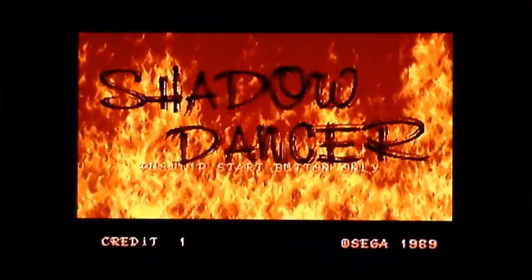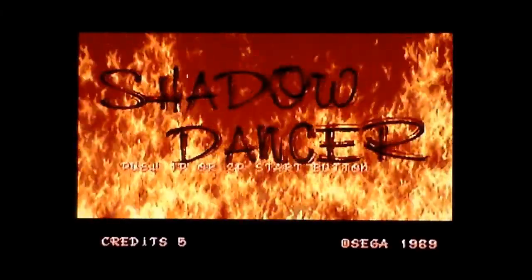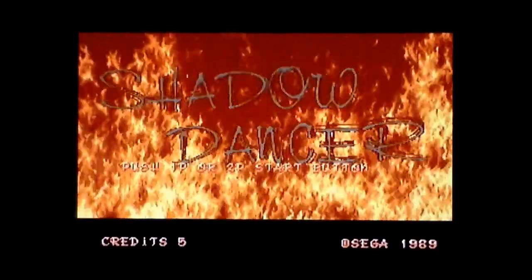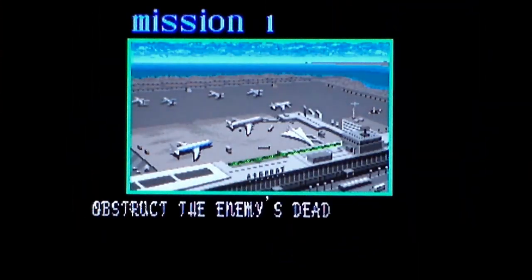Now let's put some money in. It plays pretty much the same as Shinobi. We've got the mechanic of your dog, which you can charge up and use to stun enemies while you chop them. You're fighting against a terrorist organisation — I'm not sure if it's Zeed these days. Mission one: obstruct the enemy's deadly mission.